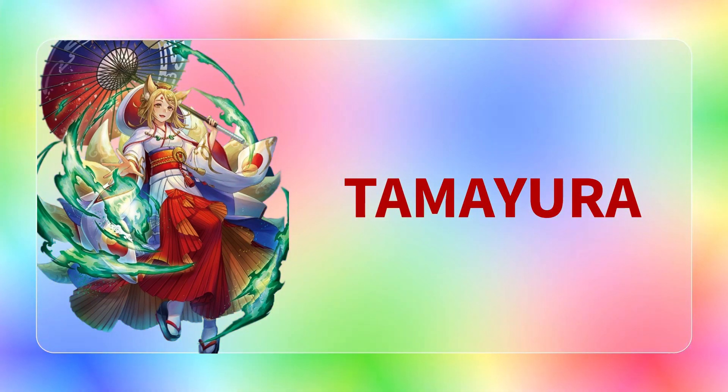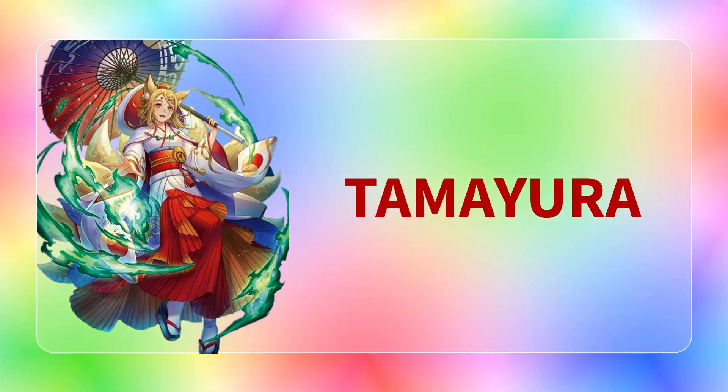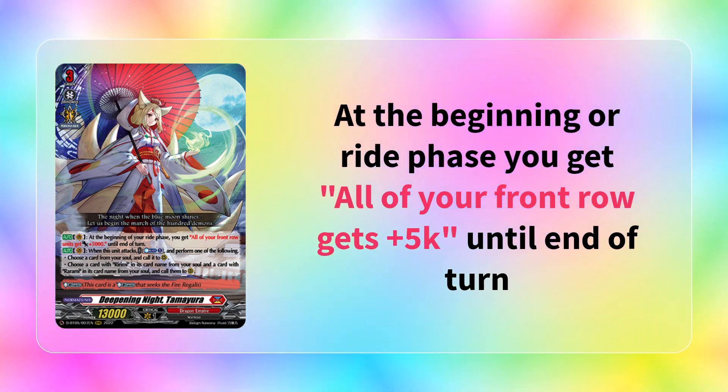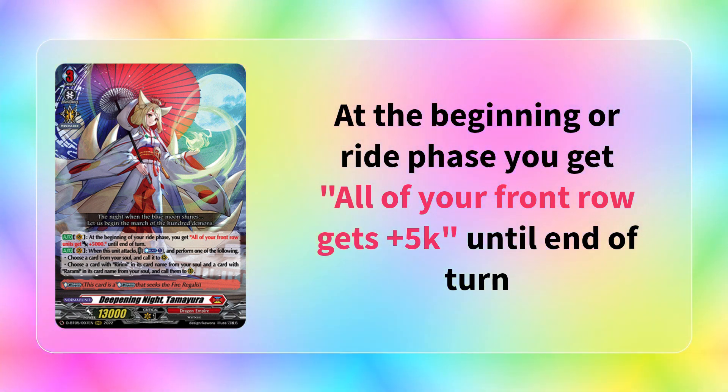Tamayura is a grade 3 that was also introduced in set 5, as most of the glitter decks were, outside of Michu. The first Tamayura - and there are two forms - says that at the beginning of your ride phase, your vanguard and your entire front row gets plus 5k until end of turn, which means you get half a persona ride in case you don't hit it. But if you did get a persona ride, that's a plus 15k.